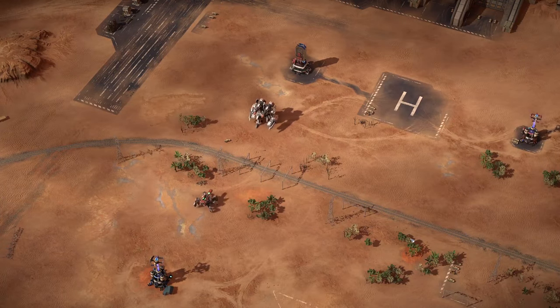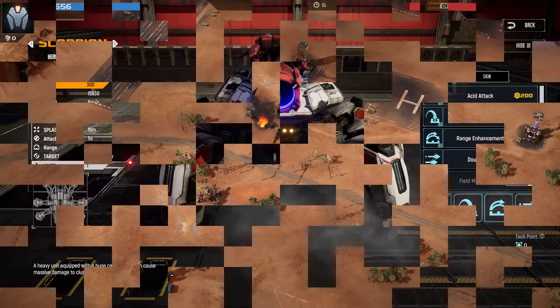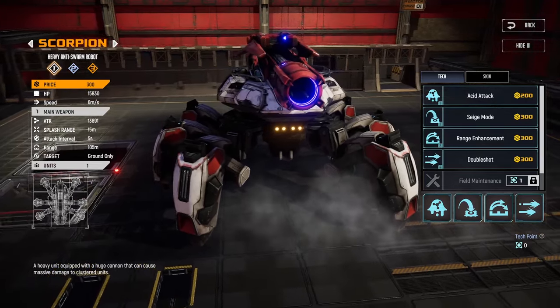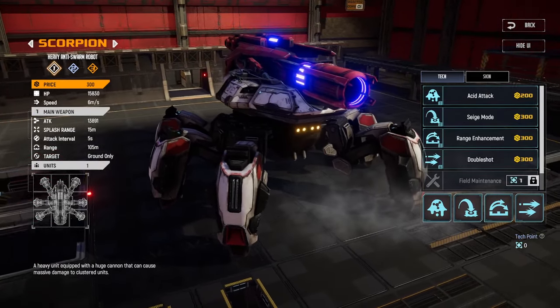Double Shot can be utilized versus Giants. Other available technologies include Range Enhancement, Field Maintenance, and Armor Enhancement.